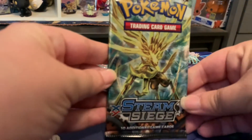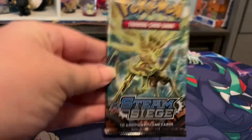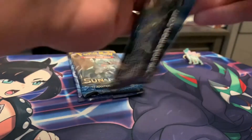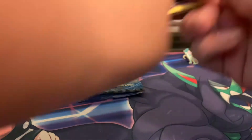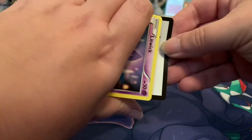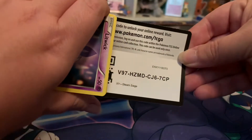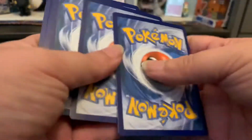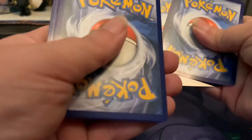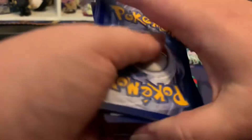Let's start with Steam Siege — that's X and Y — three packs, three cards. You guys can have the Steam Siege code card because I don't like Steam Siege. Well, I can't say that — the artwork is pretty nice.